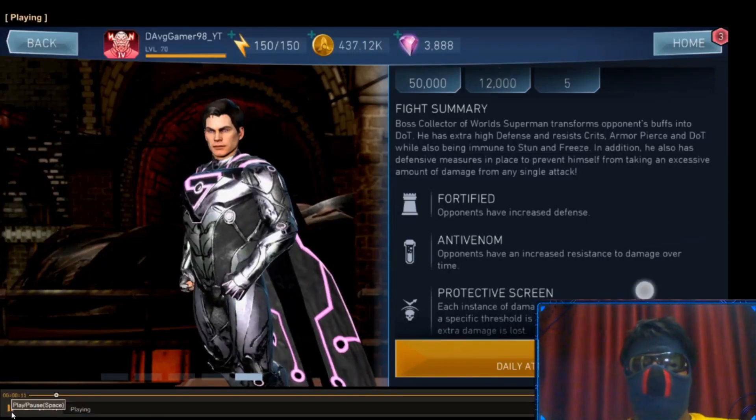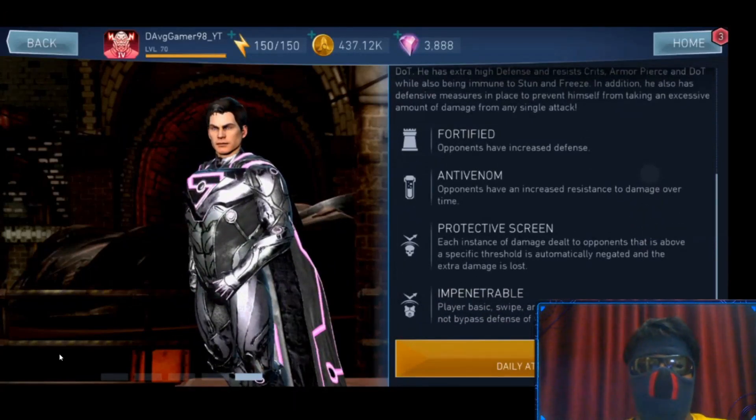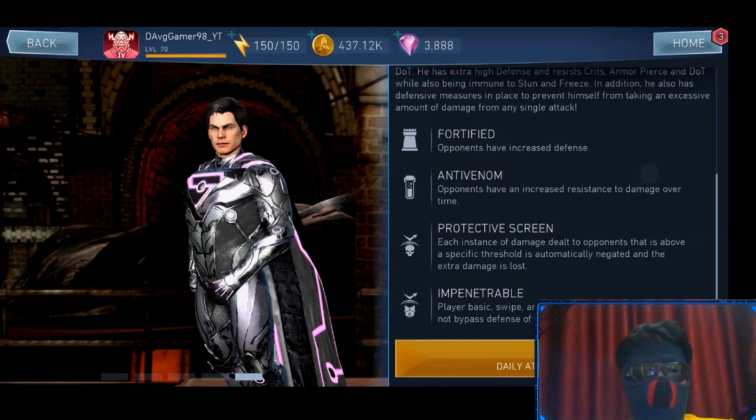Boss Superman has increased defense and increased resistance to essentially everything. His passive also makes basic swipes and tag attacks with armor pierce not bypass his defense. All Blades will not work here — Nightmares tested it out with Heartbreaker Harley Quinn with All Blades equipped and got no buffs. Any buff that has an icon will get converted to a DoT, so it will not help you at all.